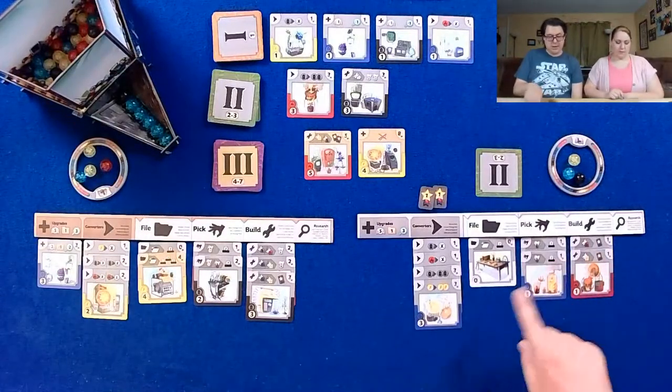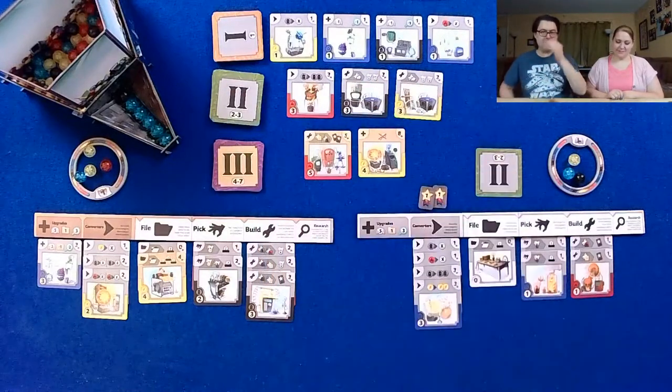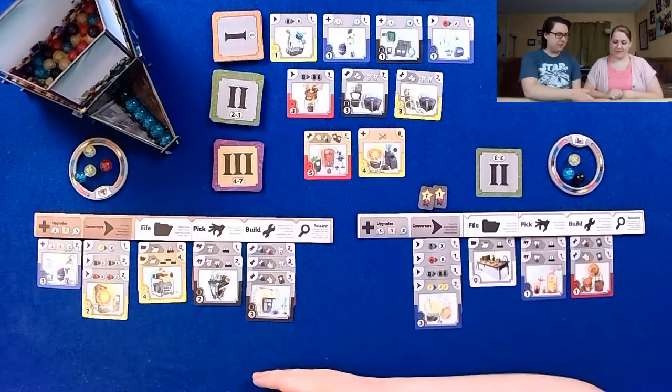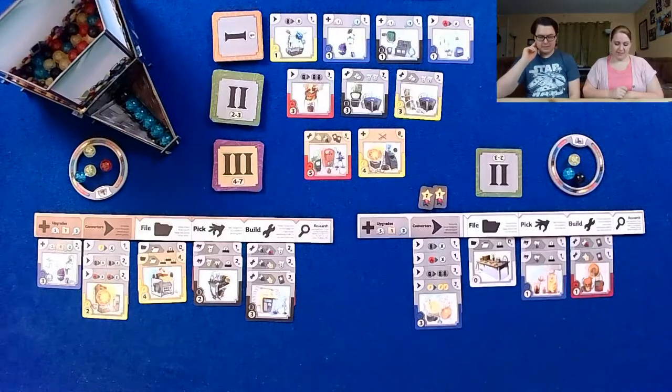Roll call time — I'm at nine gizmos. Eleven. Whoa, gross. I don't know how you have so many. Well, because you can file and then grab infinite marbles. That's gotta be pretty nice — it's a killer combo.